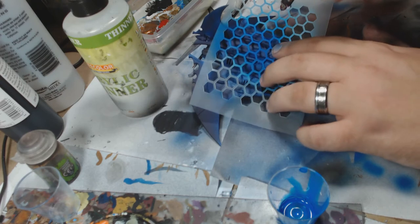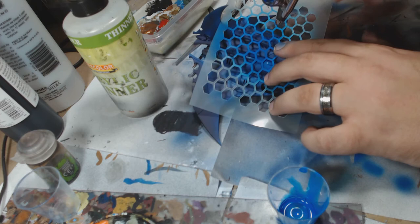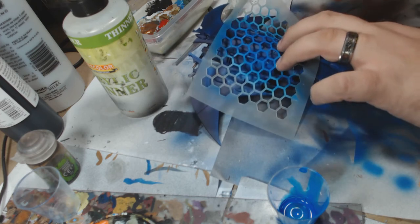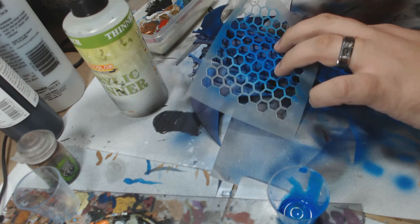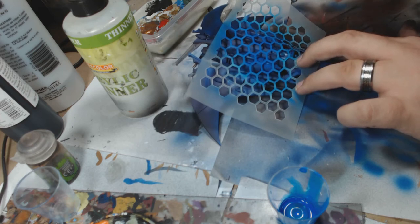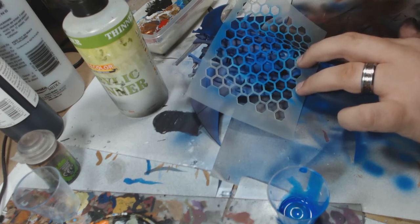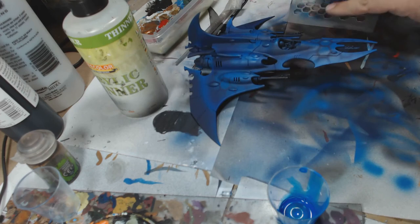This is a stencil made by a friend of Leon's — I'm not able to give him a shout out as I don't know exactly his company name — but this is just a standard hex pattern stencil. I'm using Leo's Magic Blue for the first layer. I'm using a slightly larger pattern, about a 5mm pattern, maybe a little bit wider than that. I'm just making sure it's stretched nicely over the fuselage of the ship, and it gives a really nice effect.